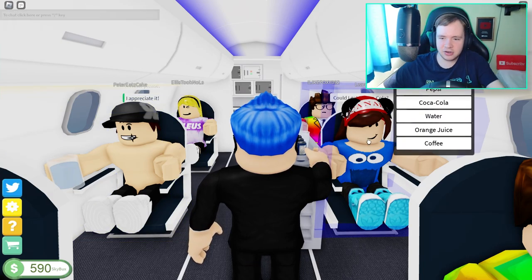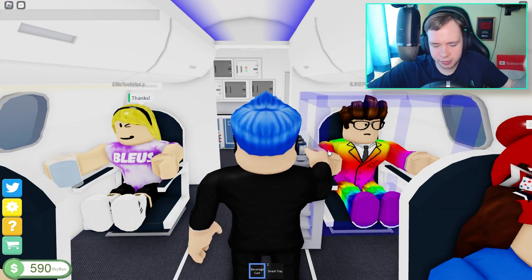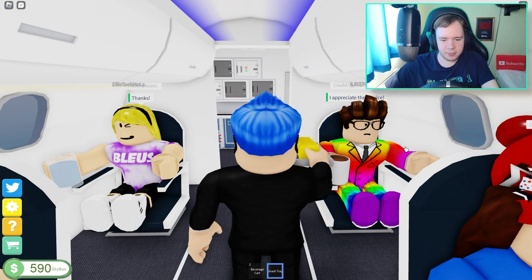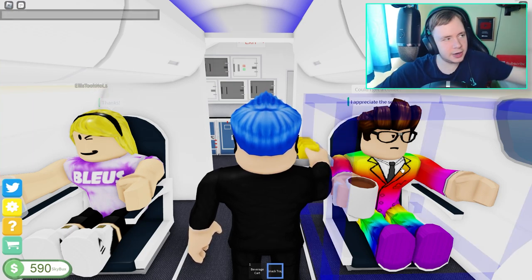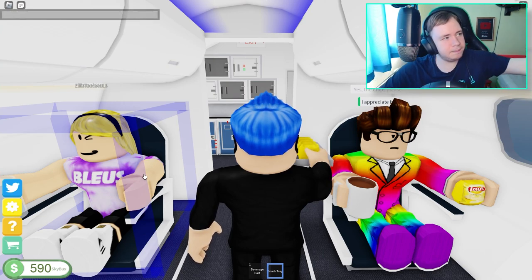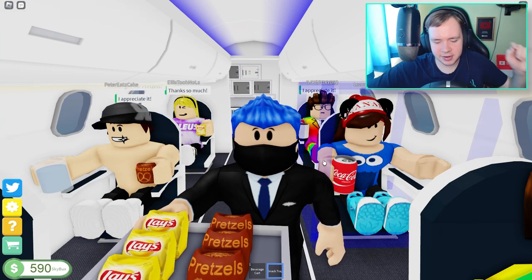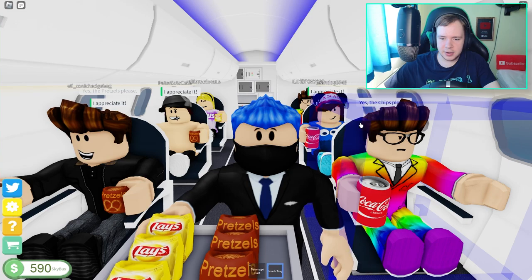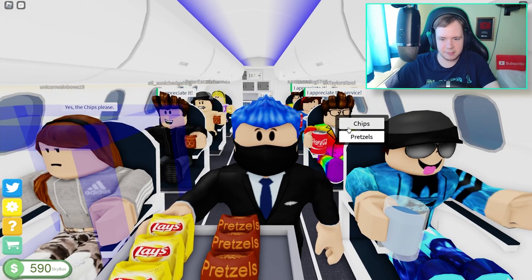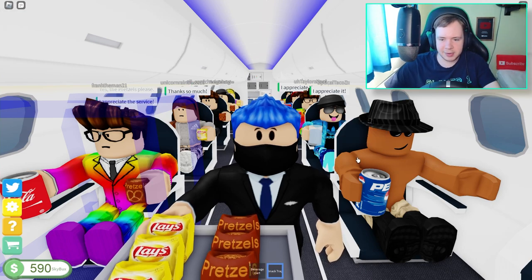At least once you've done the drink round, you're halfway through. Now we get out the snack tray and I just type 'food' or 'snack' in chat. This version is slightly different — you only have two options: chips or pretzels. You cannot change this menu; it's automatically assigned. It's not like Cabin Crew where you can customize the menu.